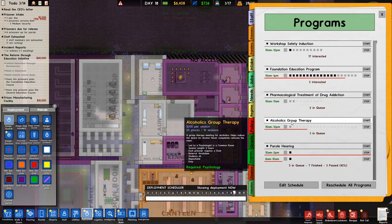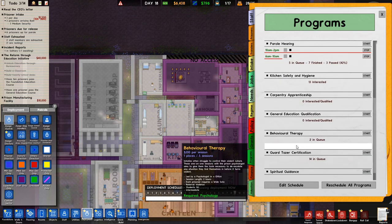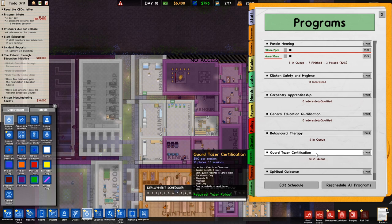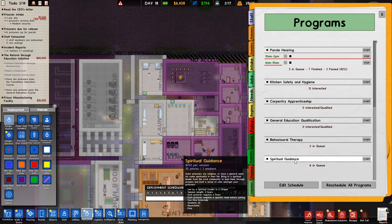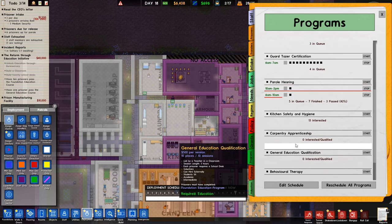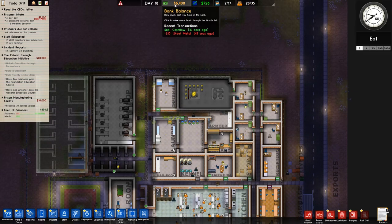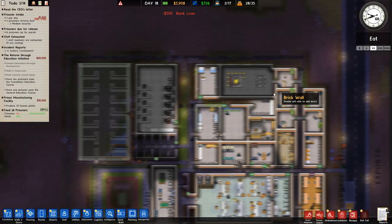We have to undo and redo that. That's in a common room. Parole hearing, kitchen, behavioral therapy — that'll be the psychologist in an office. Guard taser certification — please do that, get it rolled out, spent the money on it. Spiritual guidance — sure, why not, $6,408. How much does this cost — $250 per session. I'm going to be a little bit careful with money now. We can take a loan for $500 — actually probably worth it. Good to get tasers on the guards though.